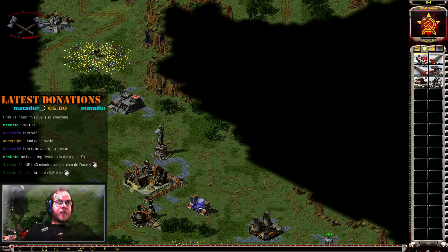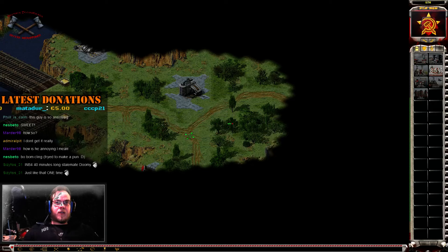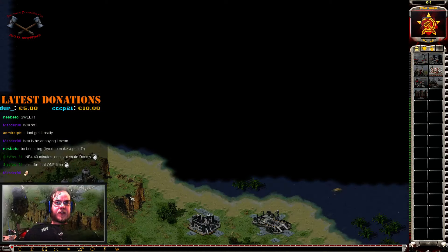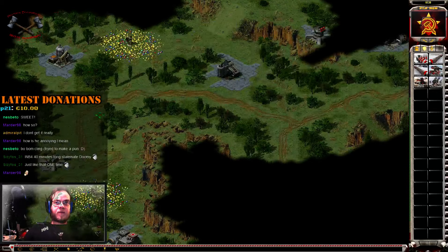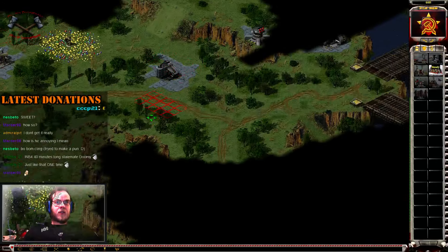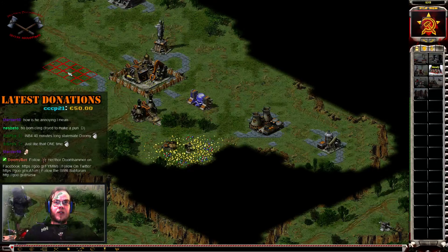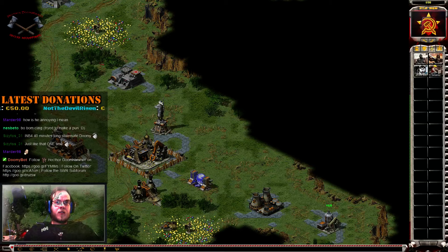Another gate. I need wall. Thank you. Construction complete. Construction complete. Unit lost. New construction options. Unit ready. Tools ready.